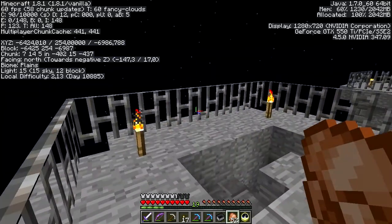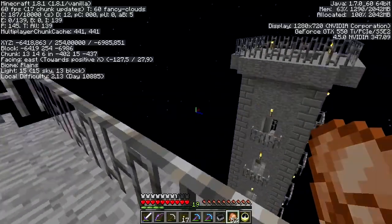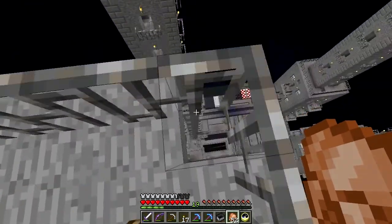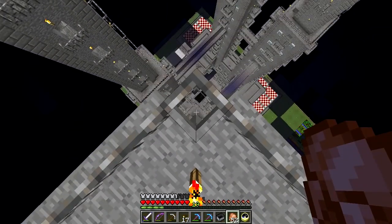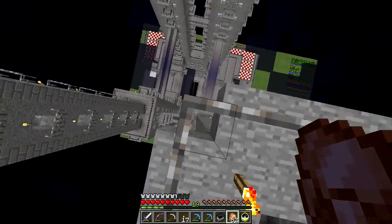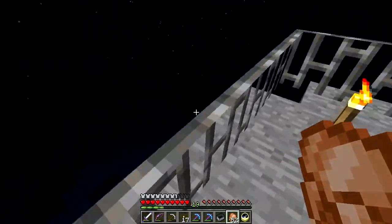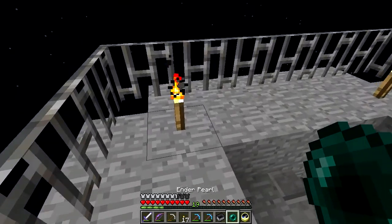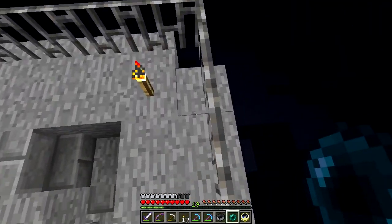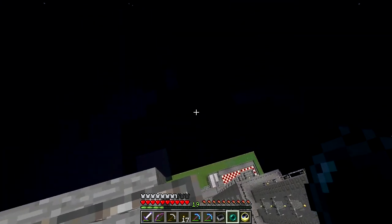Basically we have right here the tallest building on the server — it ends at Y=254 block height. If you fall from there you will be scattered across many many blocks. I will not try it myself of course, but since I have an ender pearl I will get down in the quickest and most time-saving manner.